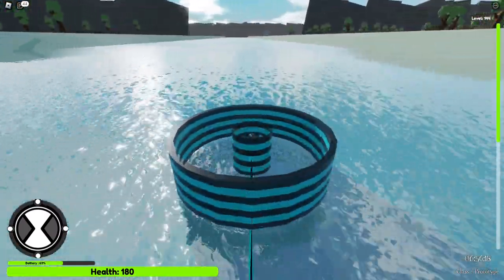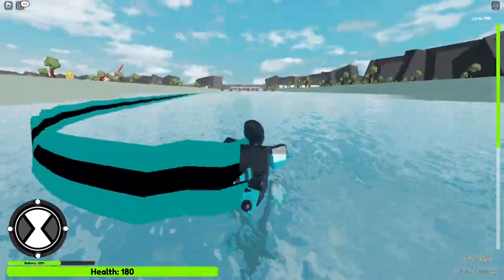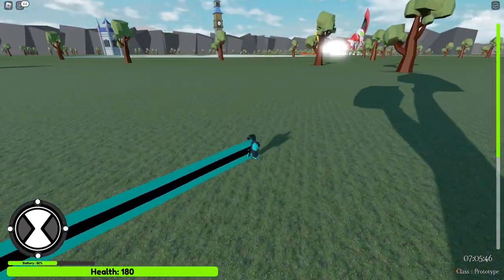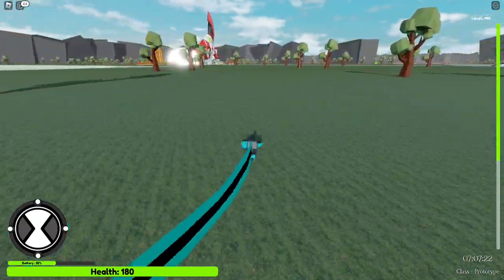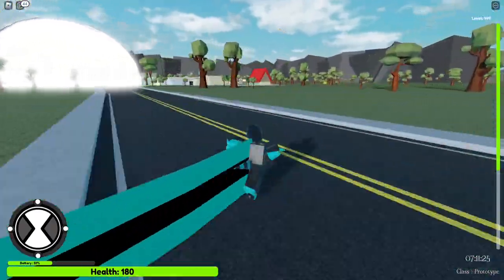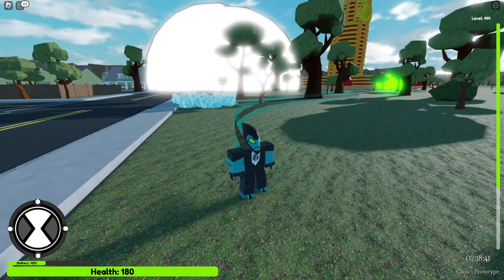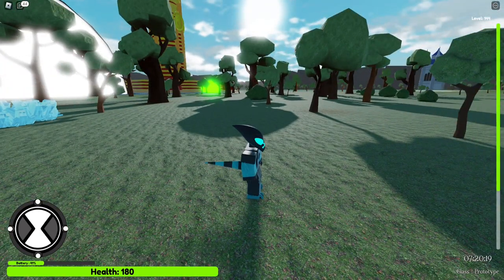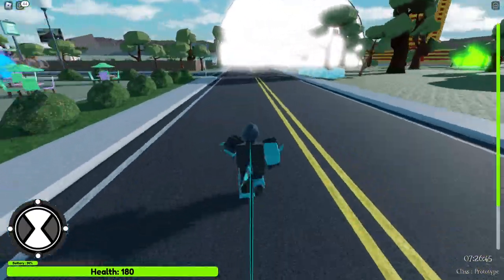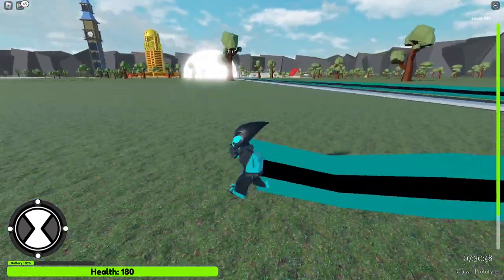You can do the third move where he does a spin in a tornado, but he can't do the second one while fast running. His second move is just a punch barrage. It turns out Z is now a toggle instead of a hold — that's why. So if you hold the second move you do a punch barrage, but it doesn't last very long.